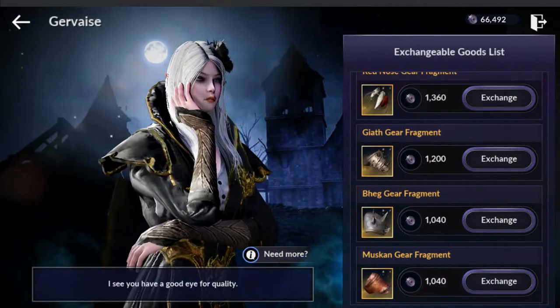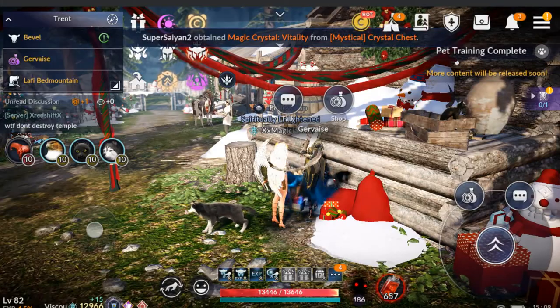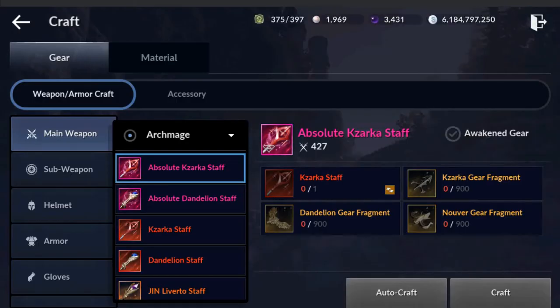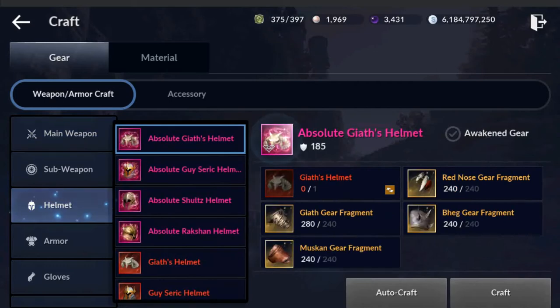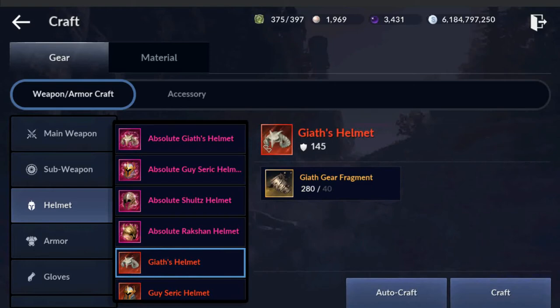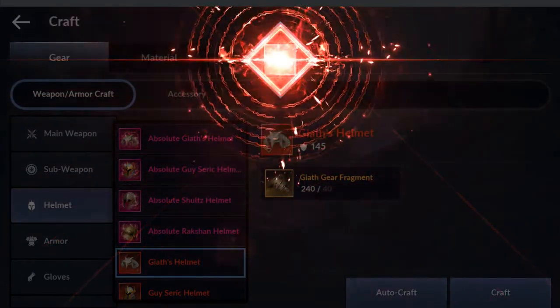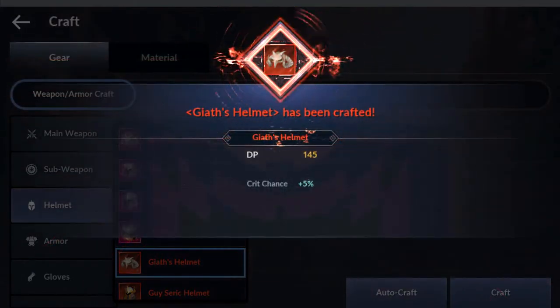Now that we have the fragments, we'll go back to the craft screen. For the helm, we need the red one, so we click on Geass Helm. It says 280 — that's fine, we only need 40. Let's just craft. Yes, just one. There you go.